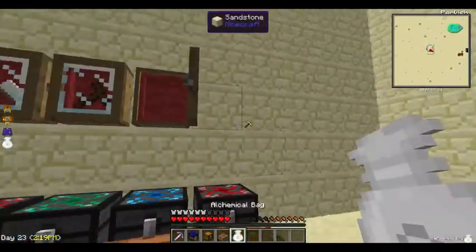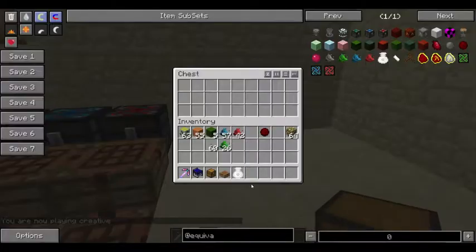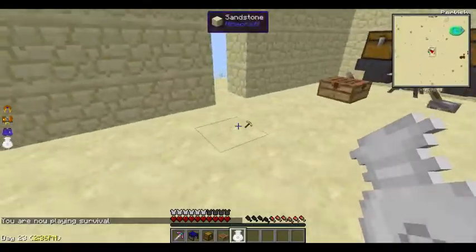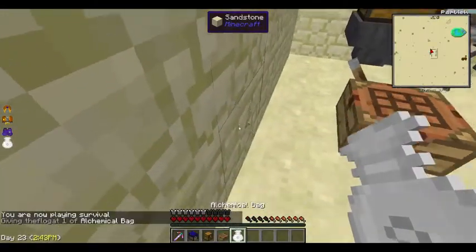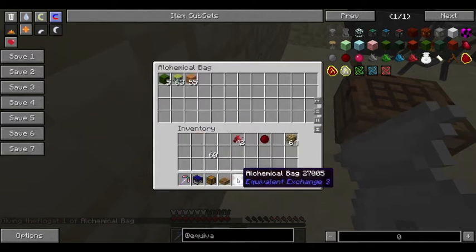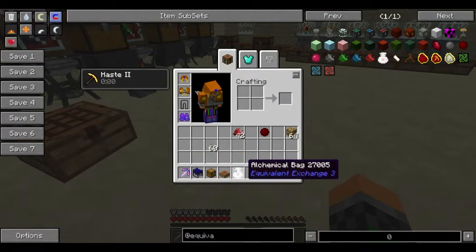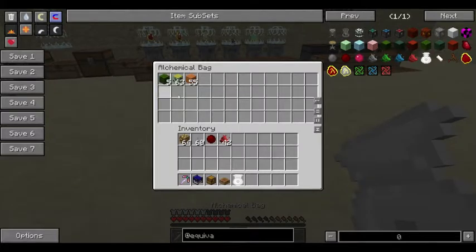The alchemical bag is getting its own chest now, crafted like so. In previous versions you could put stuff in it, seal it, get another one, and get stuff back — but that's not the case anymore. Each alchemical bag now has its own contents. If you have Inventory Tweaks installed, I recommend naming them, because when you sort your inventory it will swap them.